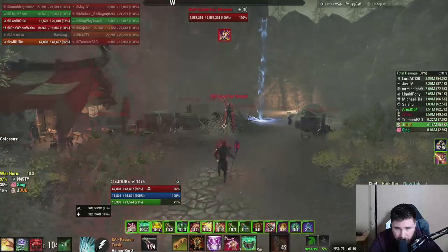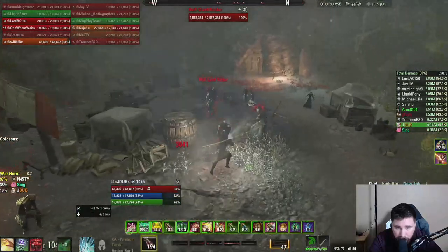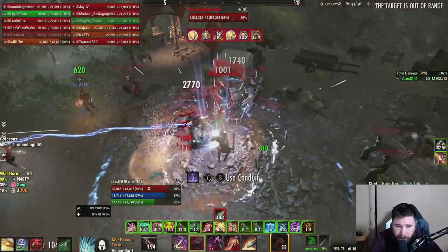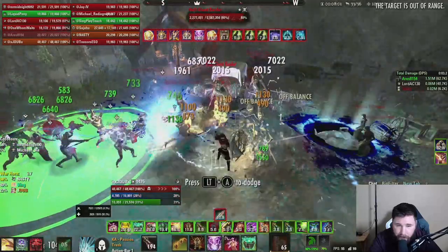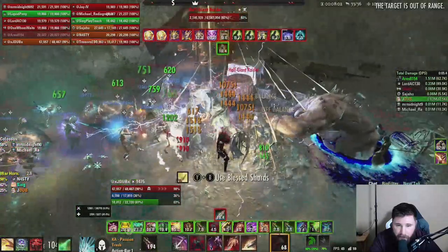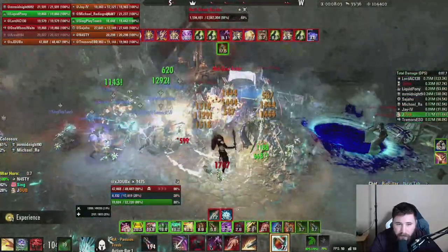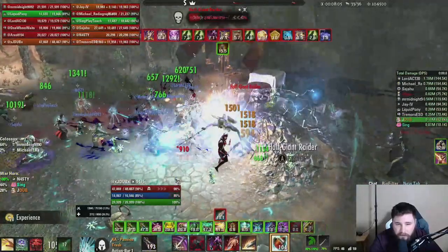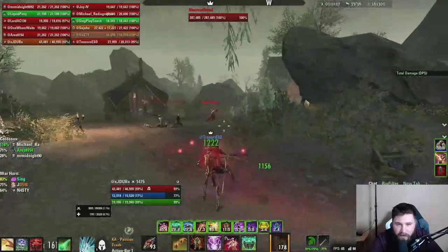The ninth ad pull is a very easy one — two Raiders and one Shaman. One tank can grab all three big ads, stack them on top of the hill, and have the other tank pull the smaller ads. Or you can have one tank grab the two Raiders and the other taunt the Shaman, then pull the other ads. I like to stack them wherever the Shaman is.